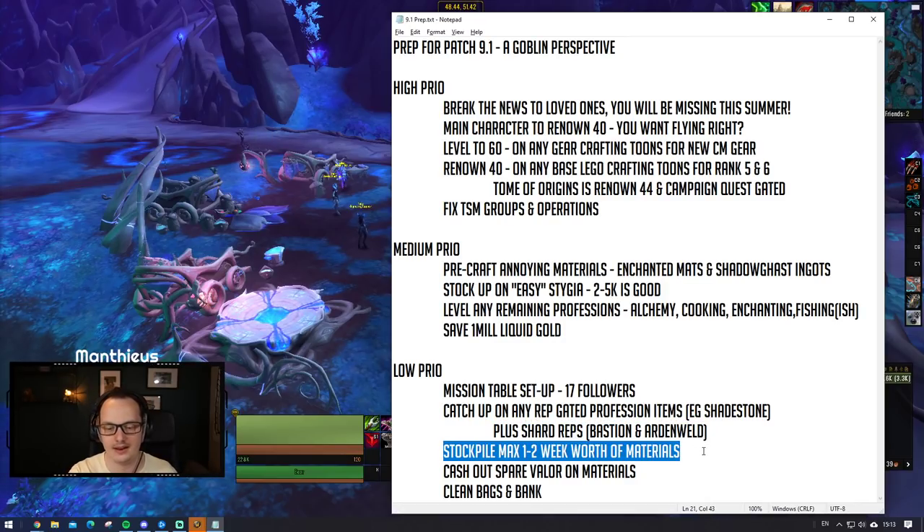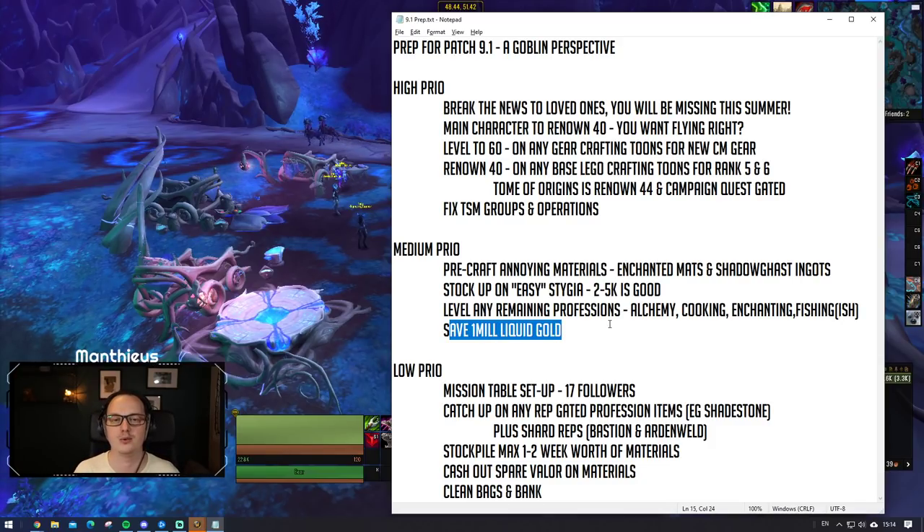We're going to talk about stockpiling in great detail in a separate video so I'm not going to touch on it much here. But if you do look to stockpile any materials, don't go bonkers. Stockpiling materials is always a little bit risky, especially with flying coming - flying will have an effect on the supply and demand of the market for sure. Stockpiling a few materials so you're not always reliant on buying straight off the Auction House is kind of sensible, but don't overstock. Only start stockpiling materials using spare gold, and I would still highly recommend you have a good amount of liquid gold available before you start looking at stockpiling.